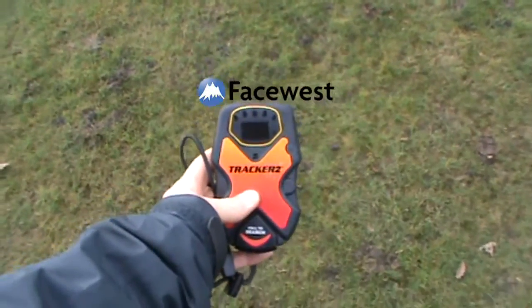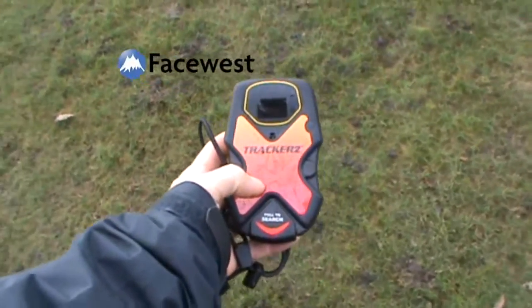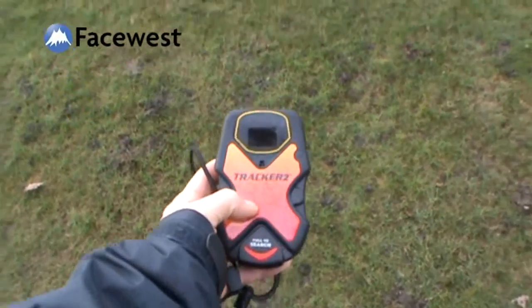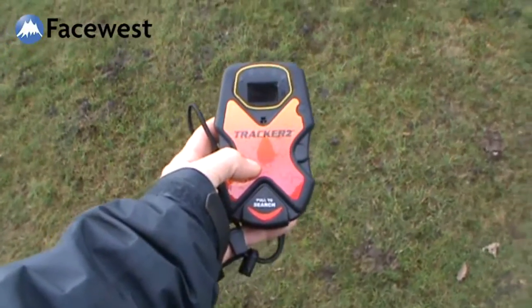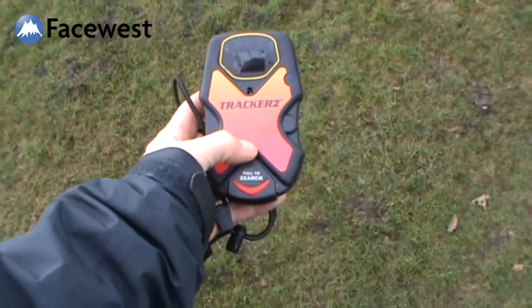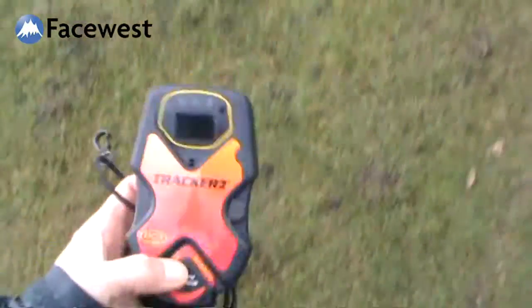FaceOS Transceiver Review 2011 BCA Tracker 2, software version 4. We've got two transceivers defined, separated by 20 meters, so it's a pretty simple search scenario — effectively two single searches done one after the other. So we go into search mode.